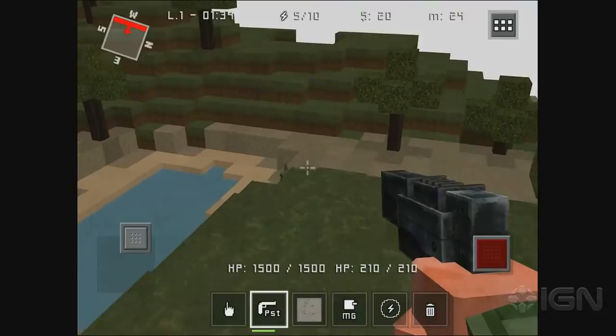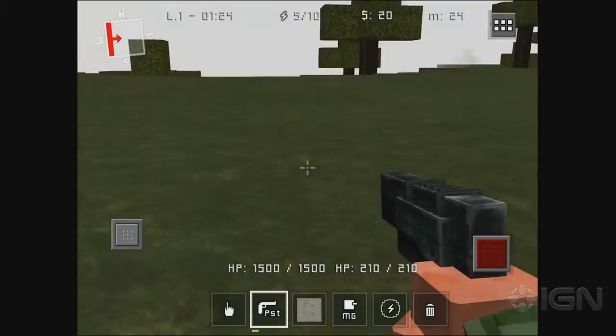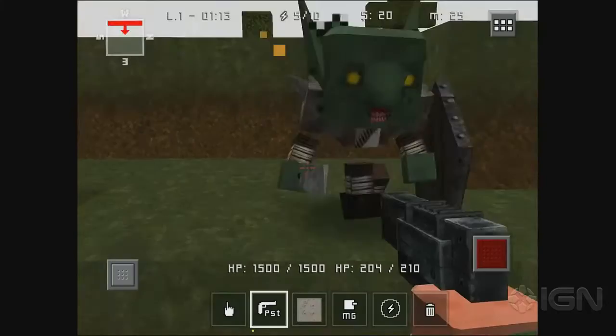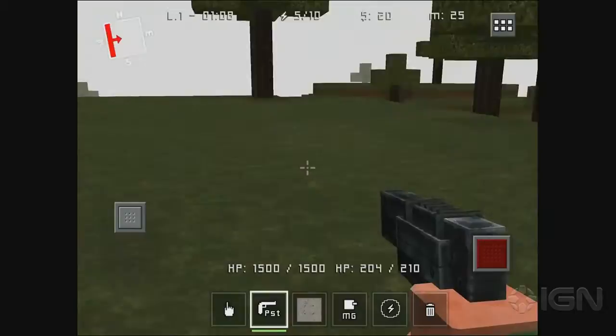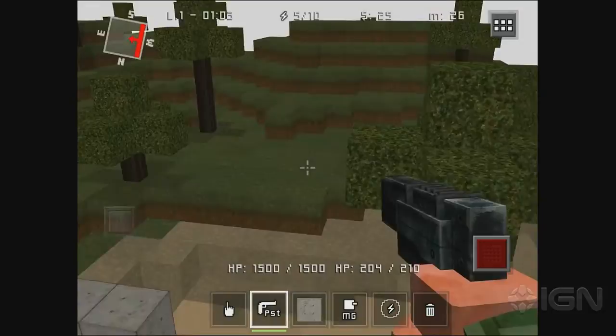This wave is melee enemies only, but there are different enemy types — there's these little goblin guys. That guy is no joke. Maybe I'll back up to my turrets. I have a health bar. They look a little bit like Minecraft representations of characters out of Warhammer. They're kind of janky. This whole game is not incredibly polished, honestly.